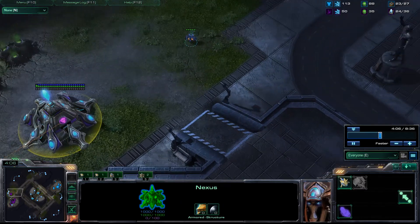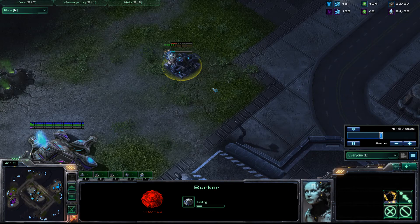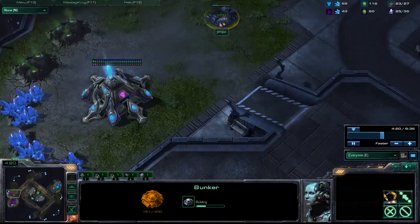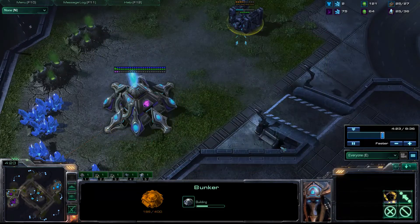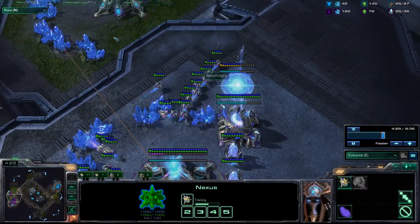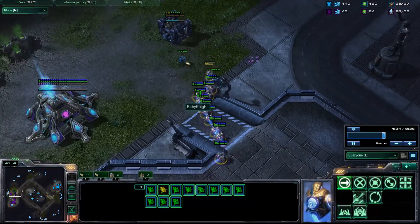Well, it's not really a Marine rush — I suppose you could argue it's a Marine timing attack. The bunker's going down as well. It's a double Rax attack from Jimpo. Baby Knight must know the bunker's there, he just can't do anything about it. He's got nothing, he's just got probes. The probes look like they're transferring — this is going to be quite bad.